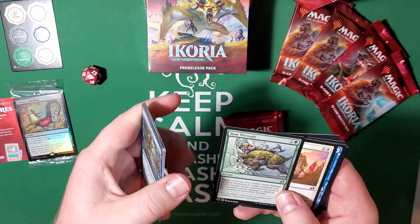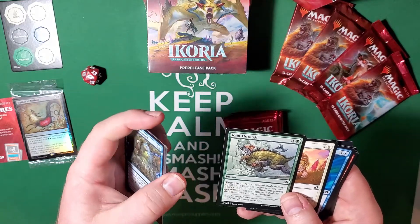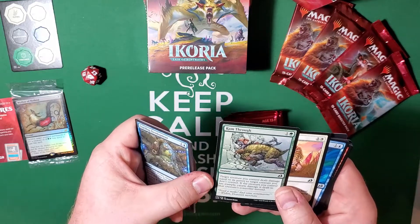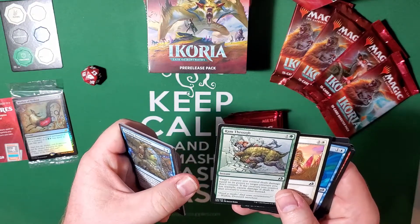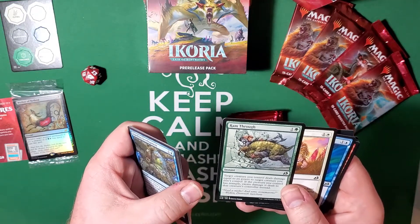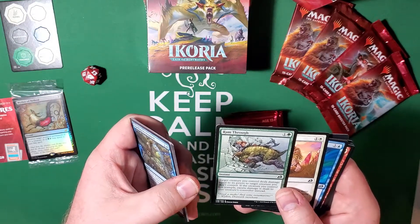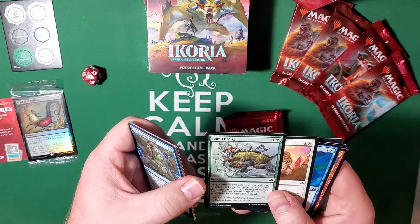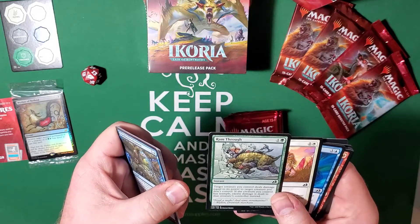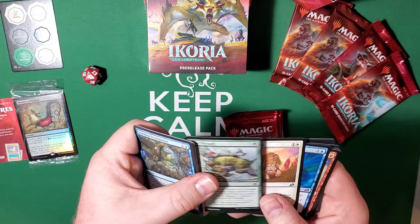Ram Through — this is for those trample tribal-type decks. Those skills and abilities are now tribal, so people get special things when they have it. Target creature you control deals damage equal to its power to target creature you don't control. If the creature you control has trample, excess damage is dealt to the creature's controller instead. Works pretty well — especially if you have like a seven-two creature attacking a one-one, you can deal six damage to the player.